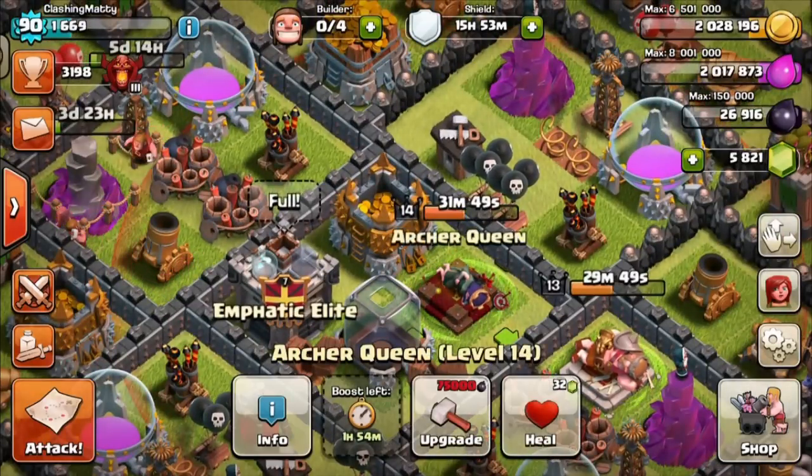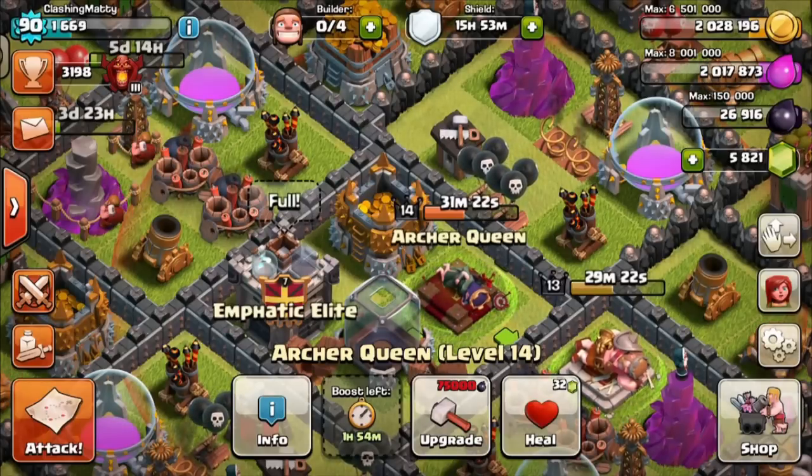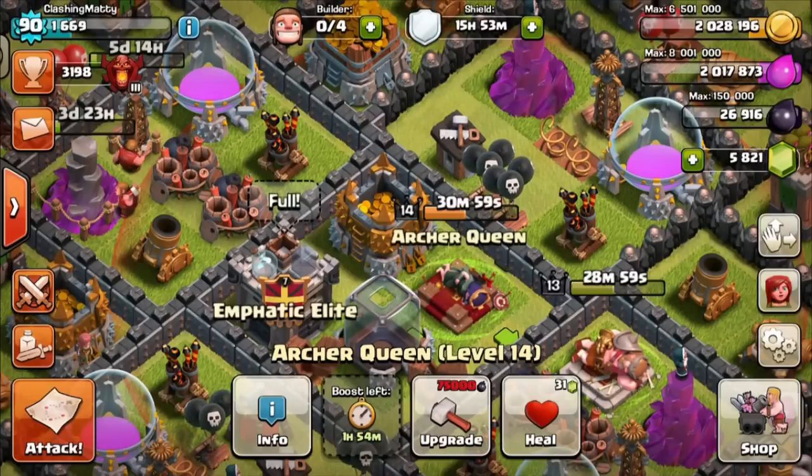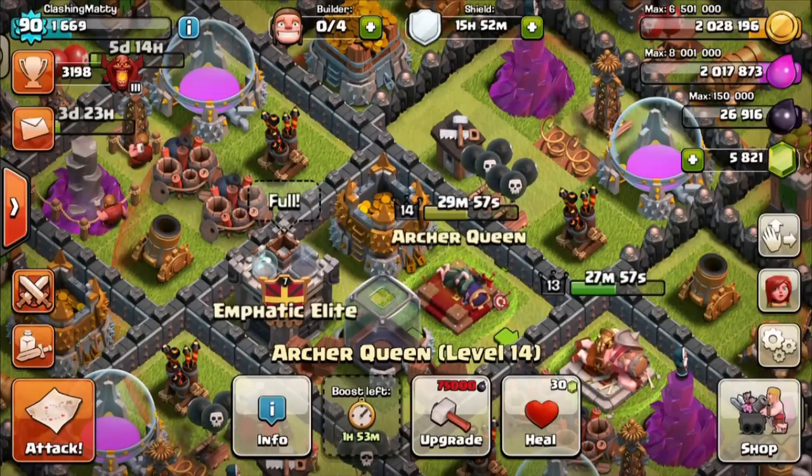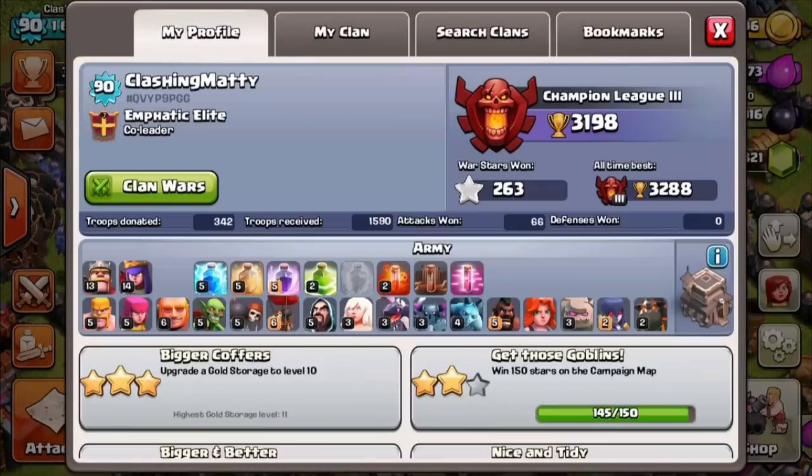I'm absolutely spamming my heroes up as high as I can go. My plan is to get my queen to 15 first and then my king to 15 - I think 15 is a good baseline where they become quite usable. Then I'm going to go five levels straight, taking my queen up to 20, so I can use the super queen or do AQ walks and she'll become more useful. Troop-wise, my golems are currently upgrading with about five days left, going to level 4 which is TH9 max.